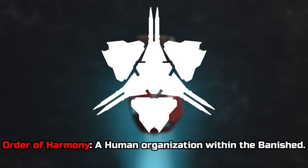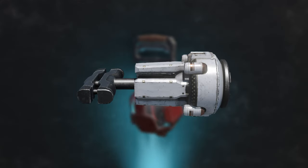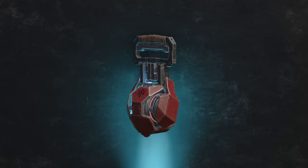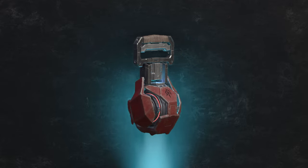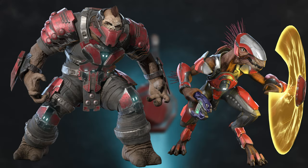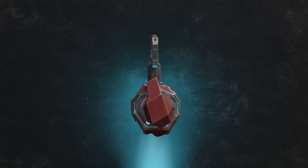The Threatseeker is a piece of banished equipment developed by the Order of Harmony, a human group within the banished. Threatseekers are based on captured UNSC-built threat sensors. The Order of Harmony prioritized the construction of Threatseekers to put their troops on an equal playing field with the alien species of the banished, while Brutes and Jackals have heightened senses that make them efficient hunters, the Order of Harmony use Threatseekers for a similar function.